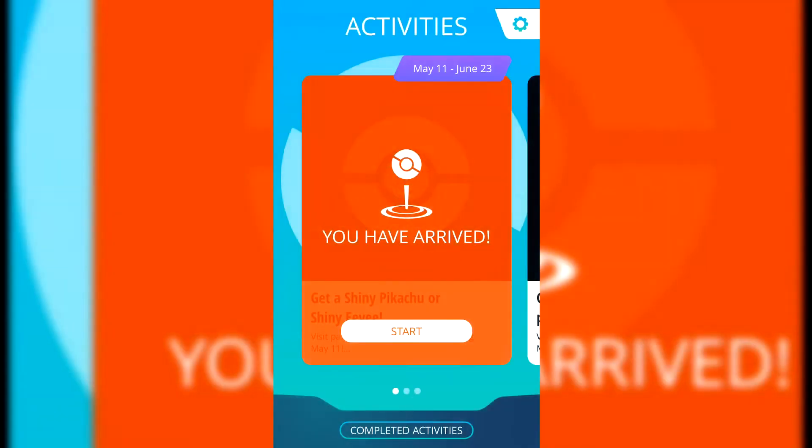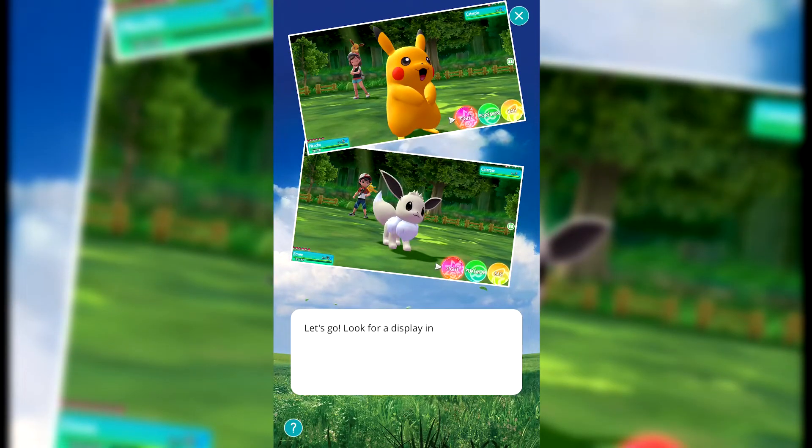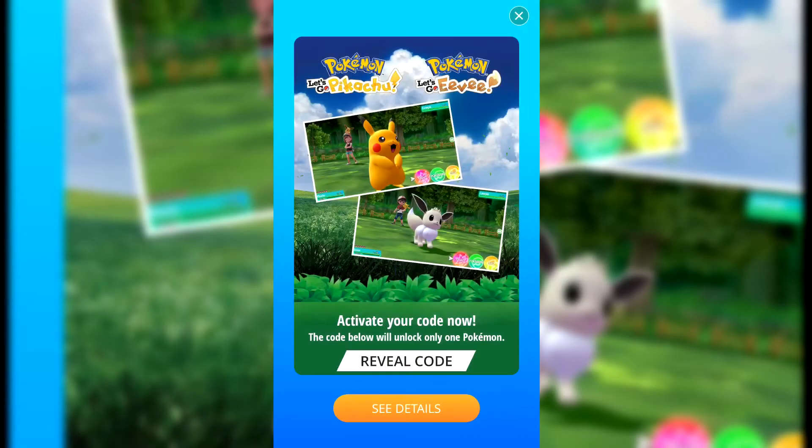In the Pokémon Pass app, you should log in and you'll see 'You have arrived.' Tap 'Let's get started' and you'll get information about getting shiny Eevee and Pikachu. Push the scan button and scan the QR code. When you do that, it says 'Congratulations, you have a new gift.' Push the 'Get Download Code' button, and on the next screen click 'Reveal Code' and you'll get your code.